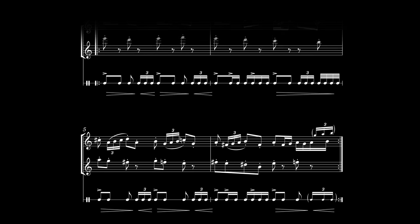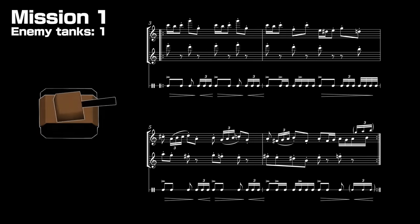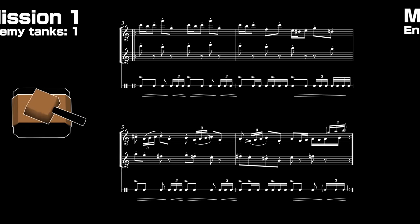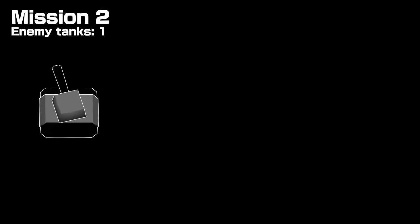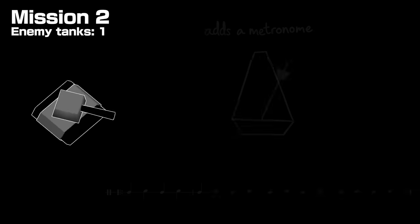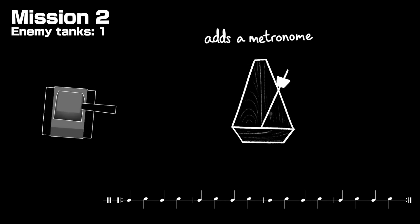It's the layers that are added or subtracted that make this interesting. On stage one, you'll hear no difference — the brown tank, which stays in place and fires at the player very seldom, doesn't change the music on its own. In stage two, you meet a gray tank, which moves around and fires very seldom. It adds a little metronome sound layer to the music.